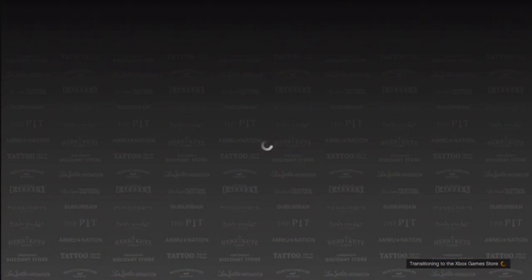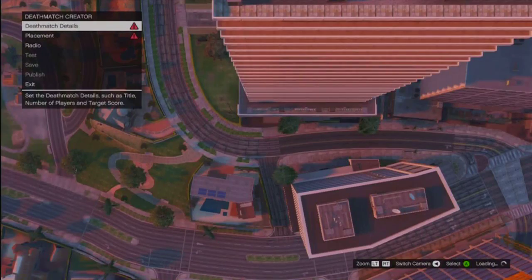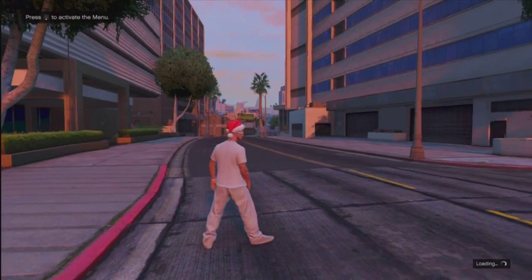Once the game store opens up, just back out of it and then you're going to have the create mode menu and you're going to be flying around. Just wait a few minutes and you should notice the weather change and the time of day change. This is because you've just loaded into the online session you were just in. But as you can see, the actual creator menu is still there and you're still flying. Now if you can't move the camera around, all you need to do is change the view a couple of times by pressing select until you can eventually move the camera around and walk around.